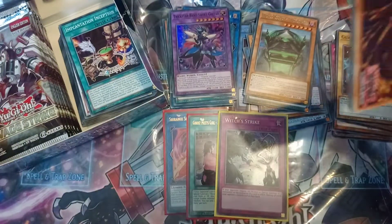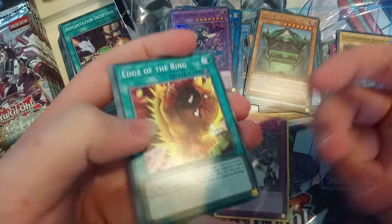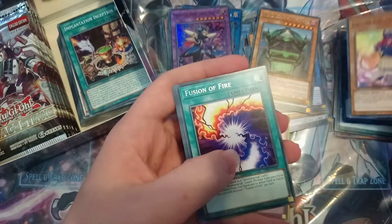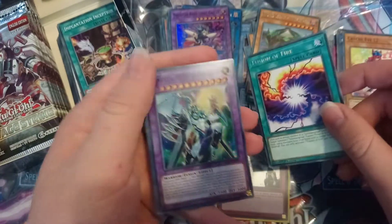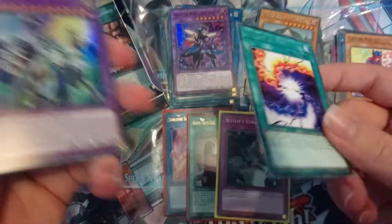So we haven't got terrible — Witch's Strike is a nice pull. I wouldn't say it's a bad secret like the Valkyrie secret, so I'm happy with it. Edge of the Ring, Trickstar secret, Clock Lizard, Levels, Fusion of Fire — very nice. And an Elemental Hero Cosmo Neos. Fusion of Fire is a broken card, basically like a Super Polymerization. Very good card.